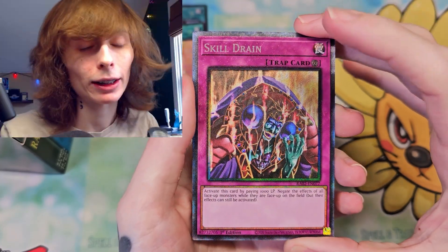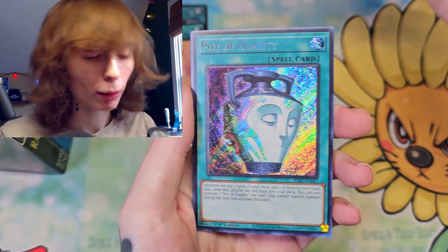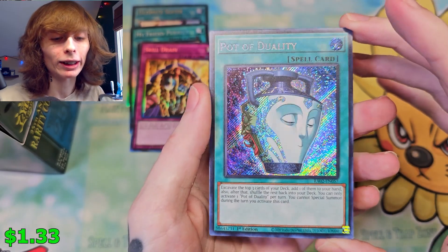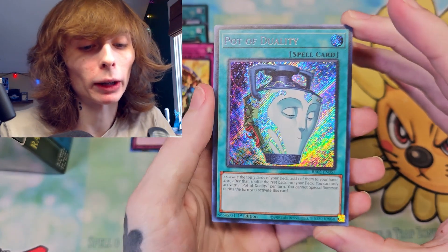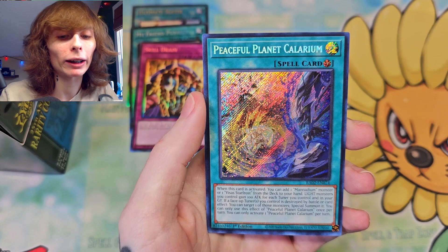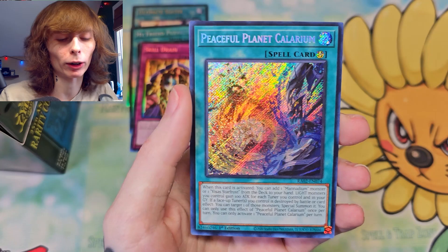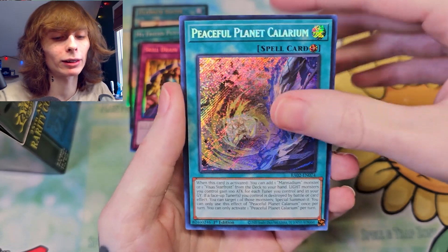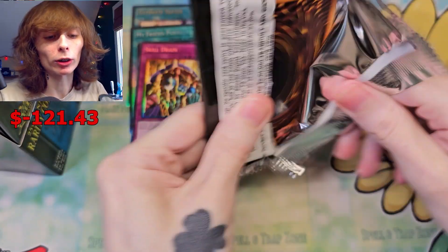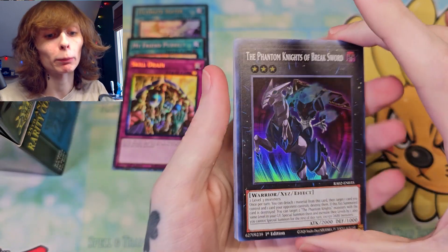Skill Drain — another Prismatic Collector's Rare. Not the biggest fan of this card, but it is good. Pot of Duality — interesting to see it. I'm cool with the pot cards being reprinted, honestly I'm all right with that. Peaceful Planet Calarium for all you Vesuus players. Bingo Machine Go, and that's it. Starting off pretty strong — getting some Prismatics right off rip, feels pretty good.